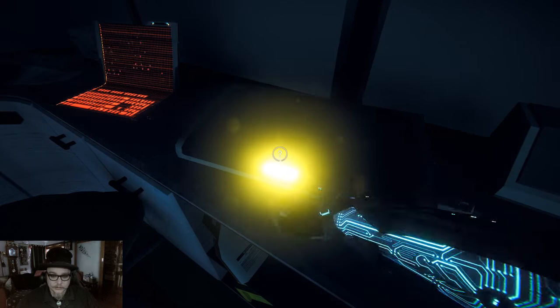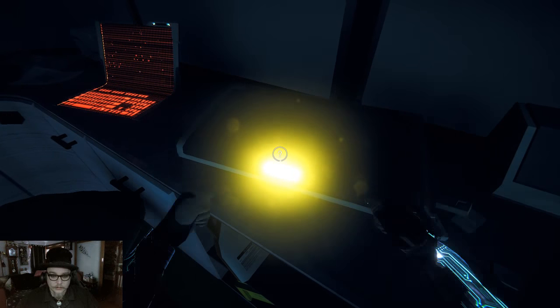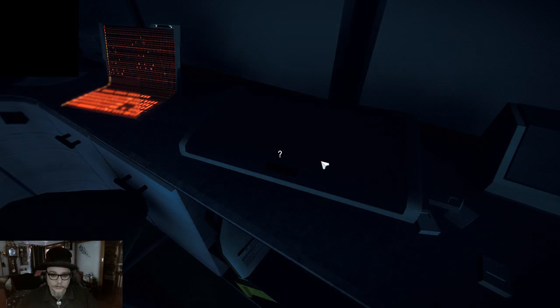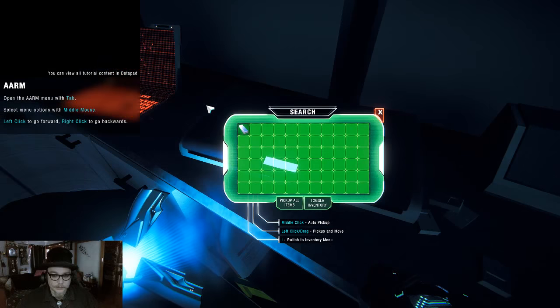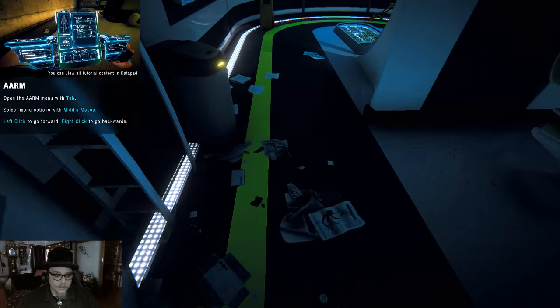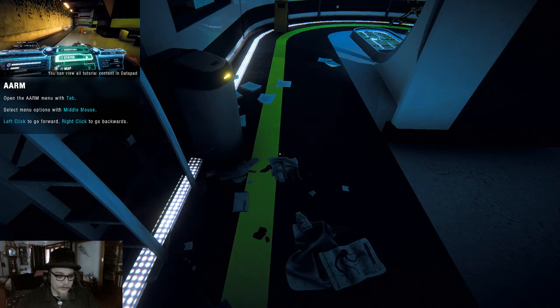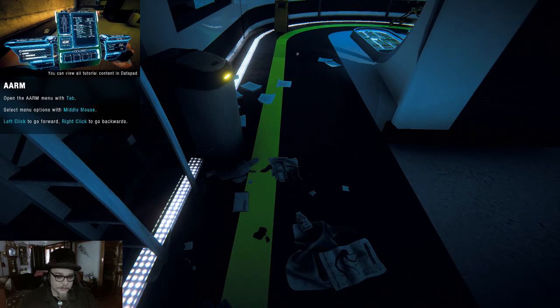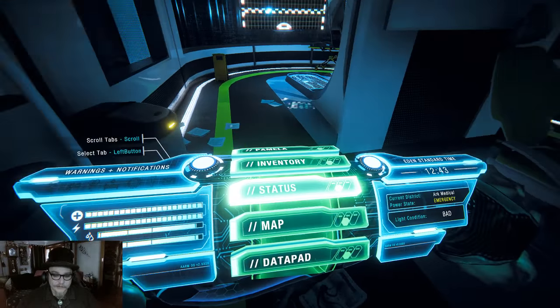What's this? How do I eat? Here we go, now I can scan my things. Let's pick up whatever that is. Menu with tab, select menu options with the middle mouse click — click to go forward, right to go backwards.